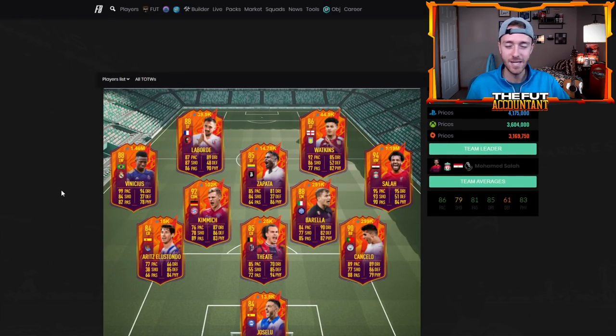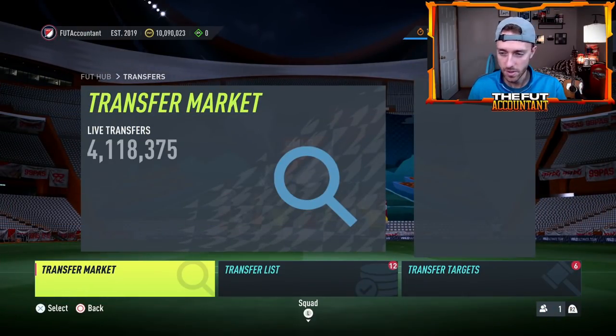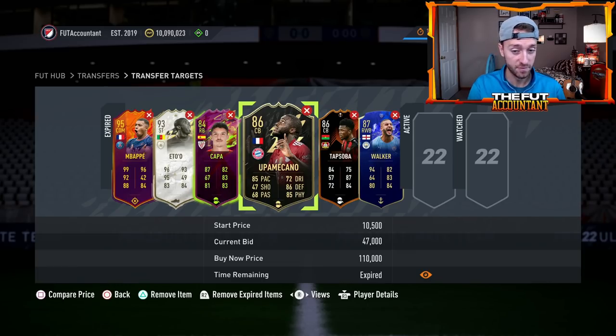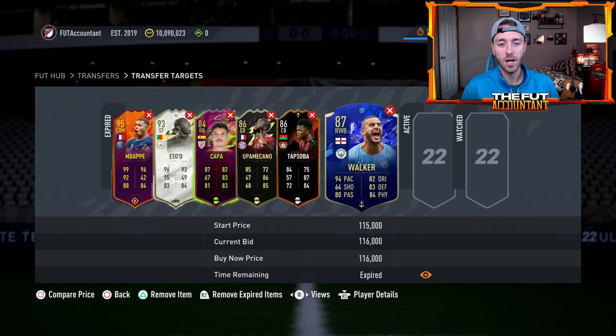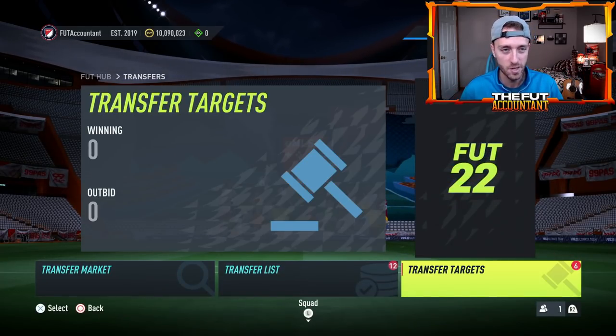There's nothing wrong wherever you're at on your trading journey — whether you have 10,000 coins just starting out, 100,000 coins, or 10 million having done this all year round. It's always good to talk through trading methods and get a refresher on why the cards are moving. You can see here — Upamecano went for 47K, that wasn't a great buy. Tap Soba could probably sell for around 24K, that was a decent buy. There are just so many opportunities to trade on this market, and the methods I showed you today are some of my favorites, but there are even more out there.